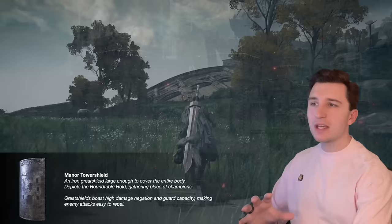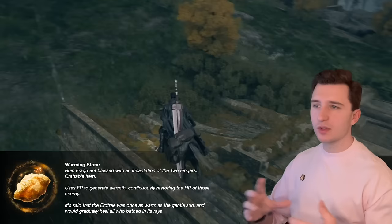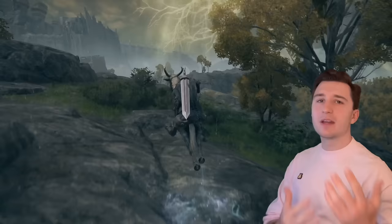We also have items like the Warming Stone, which says that the Erdtree was once as warm as the gentle sun and would gradually heal all who bathed in its rays. So at one time, the Erdtree was compared to the sun. The sun imagery is found all throughout the Lands Between, and it's very important to keep that in mind when we're looking at a level like Farum Azula.